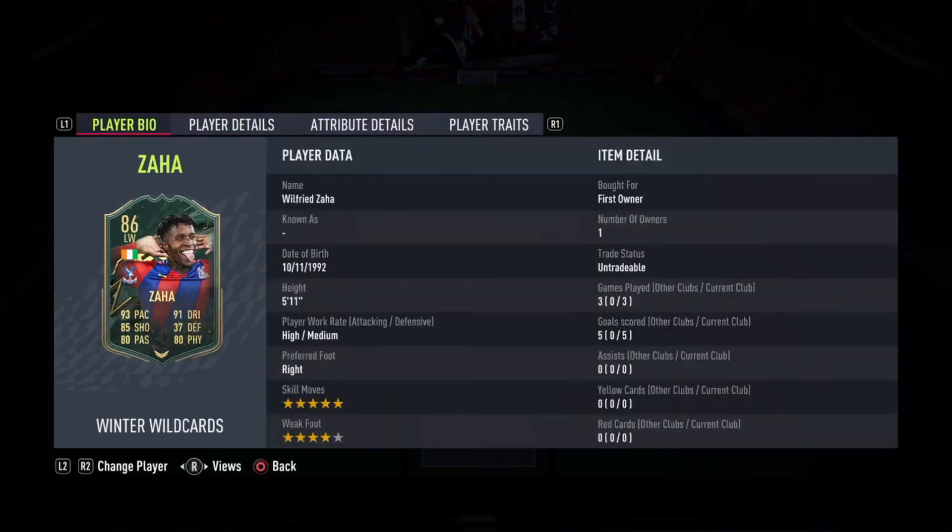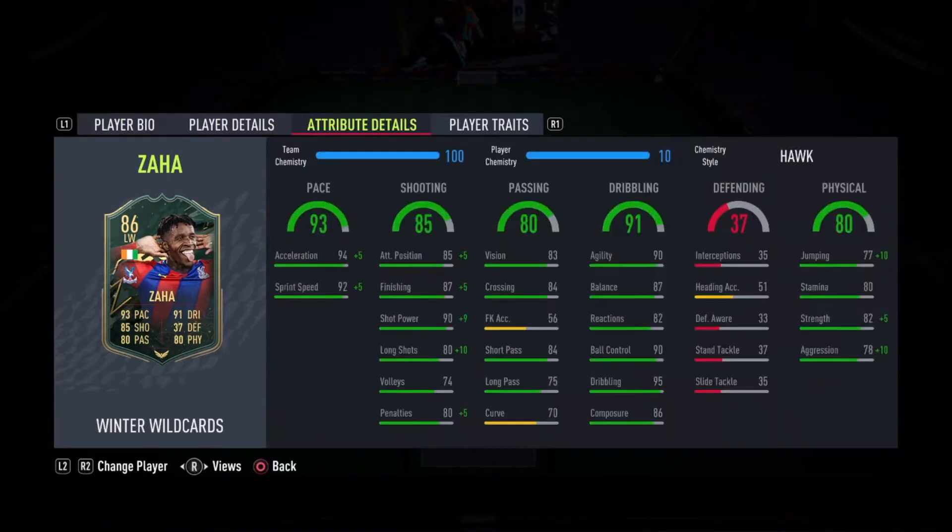Starting off, this card is high-medium, 5'11, right-footed, four-star skill moves, five-star weak foot with a four-star weak foot upgrade. Very happy that that has been changed. In terms of pace, he's got really nice pace — 93 pace, 94 acceleration and 92 sprint speed.